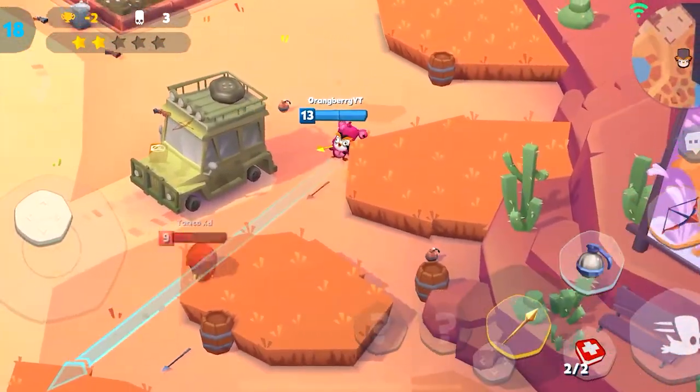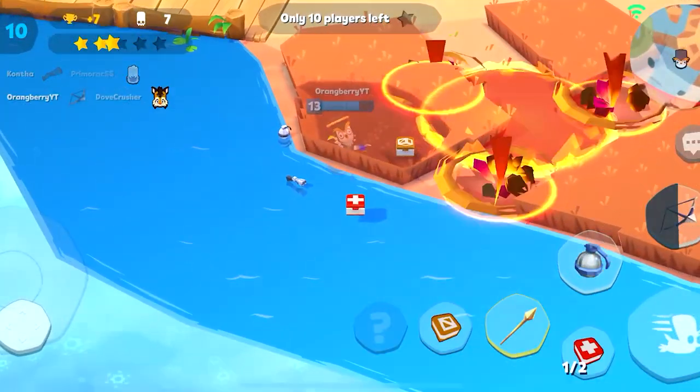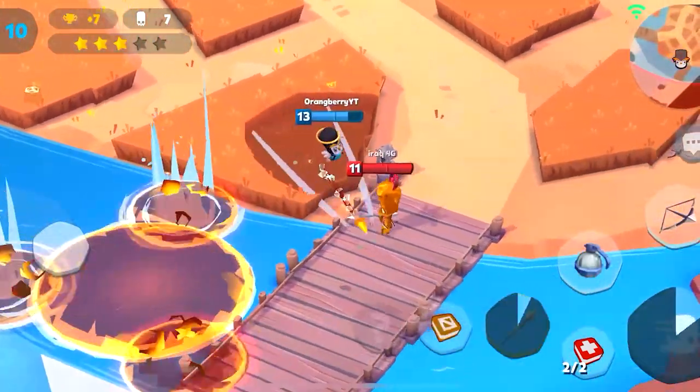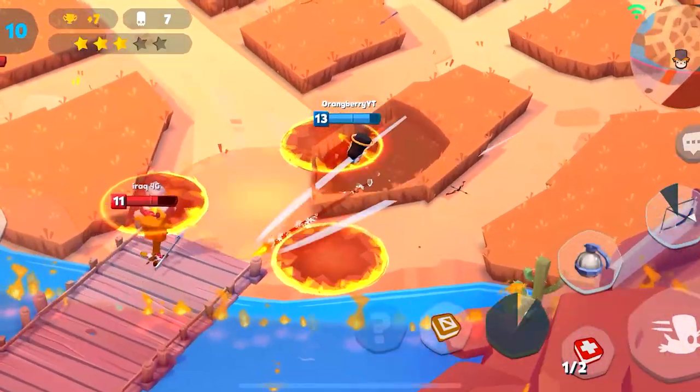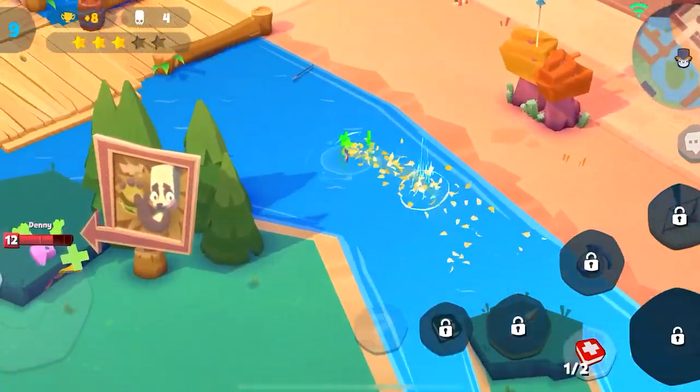Now, with playing Fuzzy, the main thing you need to know is when you're engaging on an opponent, you need to make sure you use your Spear first to get your passive going. Your passive allows you to slow enemies when you hit them. So if you use your Spear and hit somebody, you're going to aim that Bow and snipe them for that massive damage.